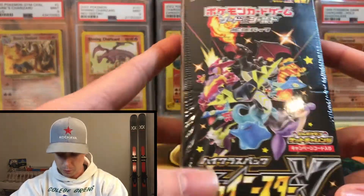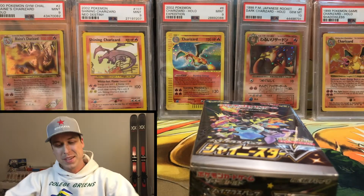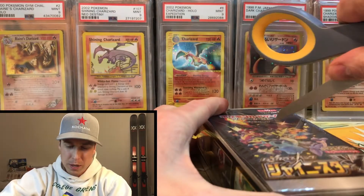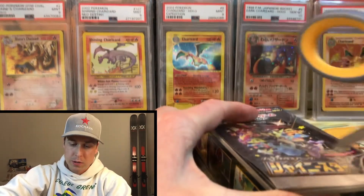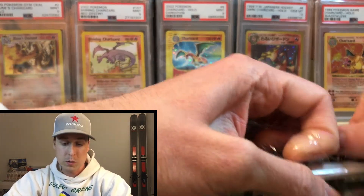All right, so here's that beautiful box - Shiny Star V. I got this one from the homie Rosario. You know, I've talked about him multiple times on the channel. He's just such a good dude to do business with. So if you guys do need some modern stuff, feel free to hit him up.